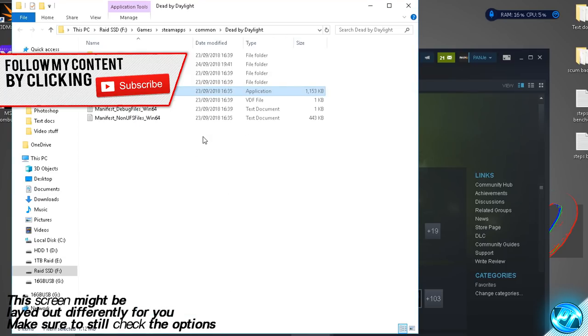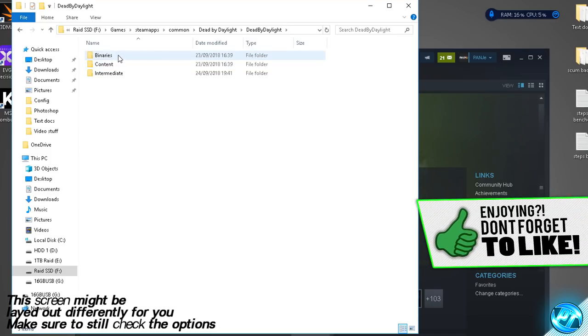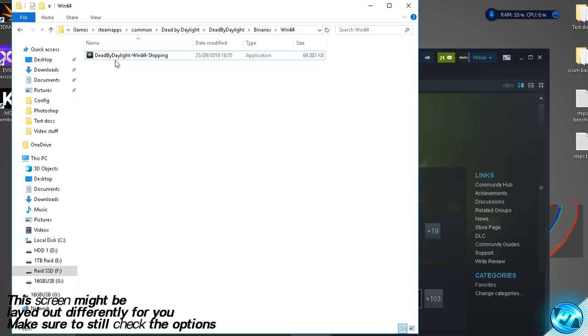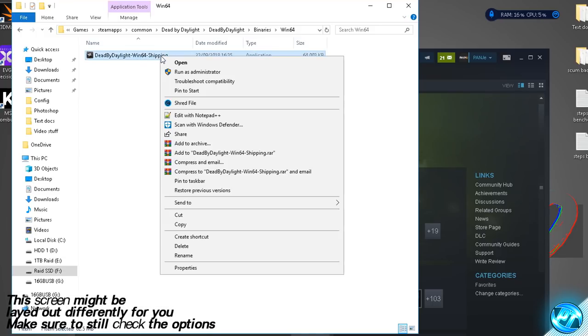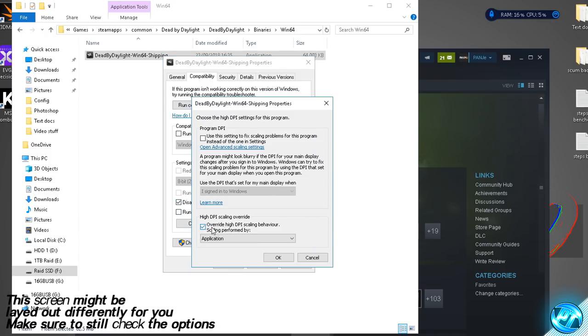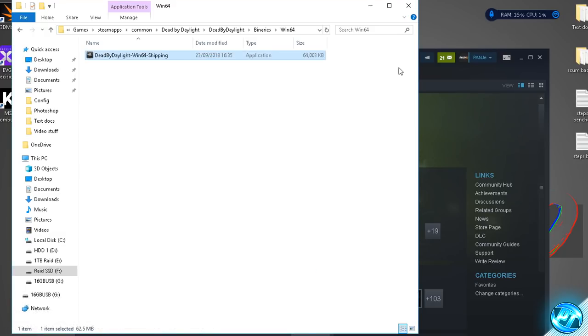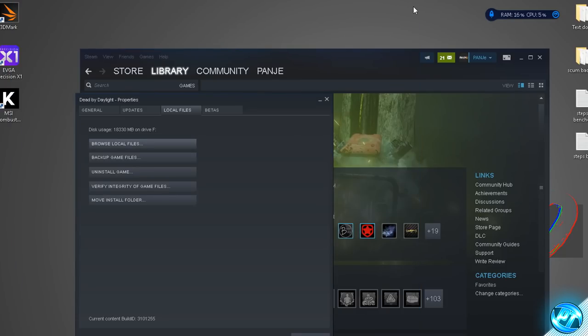We can then repeat this step by going into the Dead by Daylight folder, double clicking, this time going into binaries, then win64, and again right clicking on the Dead by Daylight win64 shipping file. Right click, properties, compatibility — disable full screen optimizations, change high DPI and override high DPI scaling behavior performed by. Press OK, then apply and OK. Once done, exit out of the game folder as that optimization has been completed, then close the game folder in Steam and minimize Steam.